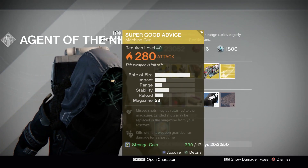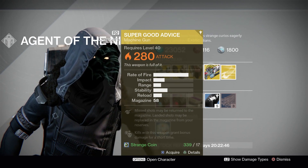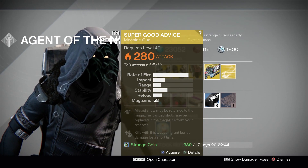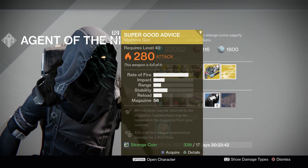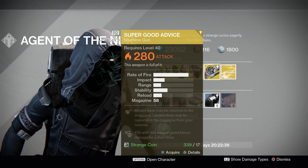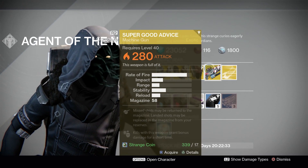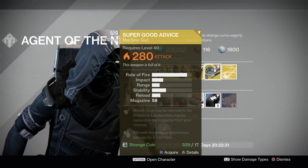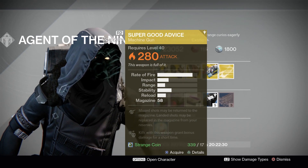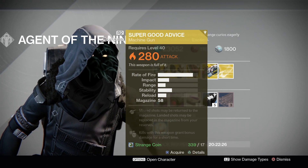Is it worth the 17 strange coins? That's really up to you guys. It's really not top tier. If you're looking for a top-tier exotic weapon, you're probably going to want to look for a primary or a special weapon first. It's really up to you though — just pick it up if you want. But if you're running low on strange coins and you're kind of iffy about it, just pass on it.